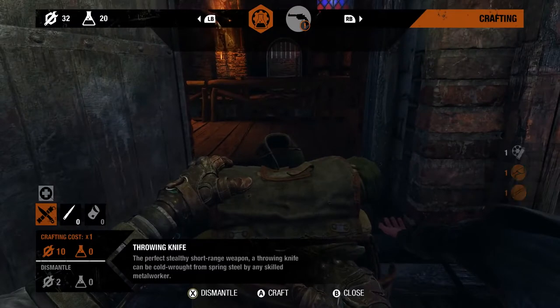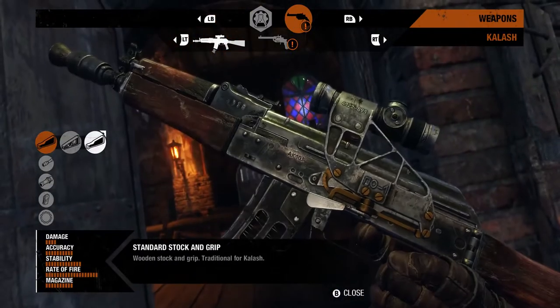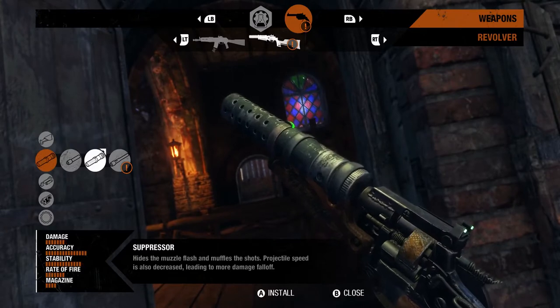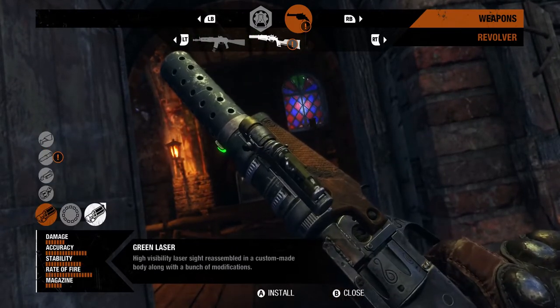With the ability to modify weapons in the field, players can customize their setup depending on the situation at hand. The flexible Kalash can quickly transform from long-range to close-quarters configuration. And with the right upgrades, the basic three-shot revolver can be turned into a silenced, six-chambered and deadly accurate handgun.